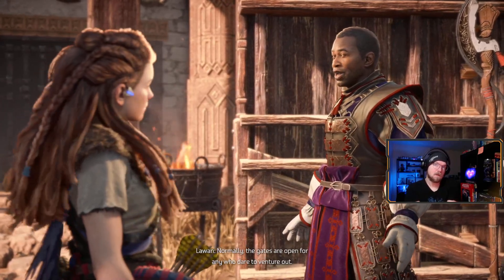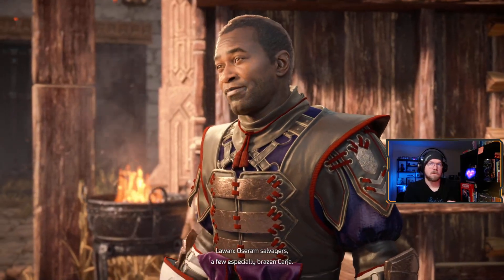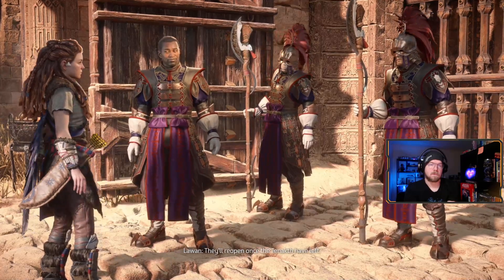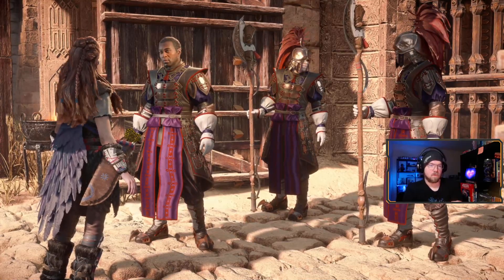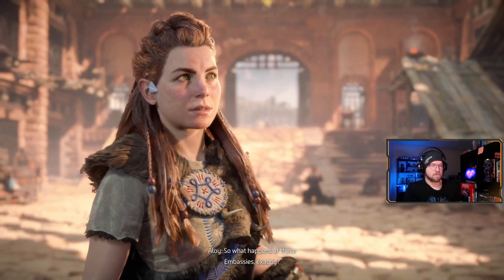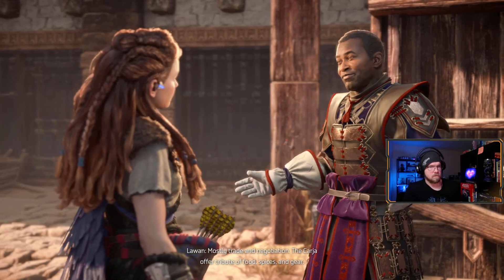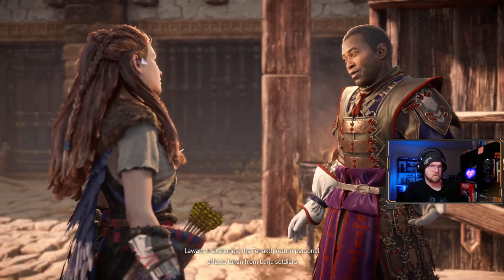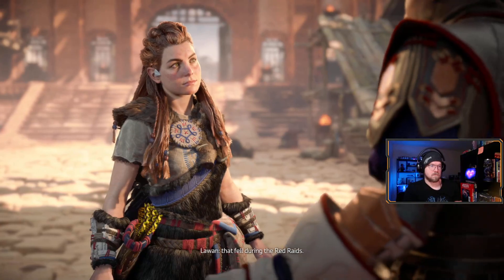I'm afraid I can't - commander's orders, La Juan. The gates are open for any who dare to venture out - salvagers, a few especially brazen Karja - but no one's allowed in or out before an embassy. Now we open once the Tanakh them left. That dude's teeth are weird. So what happens at these embassies exactly?